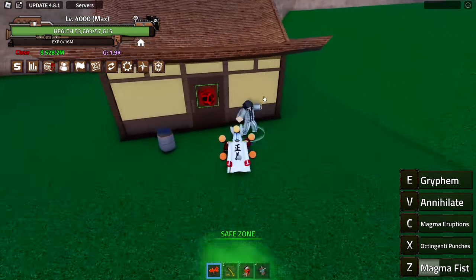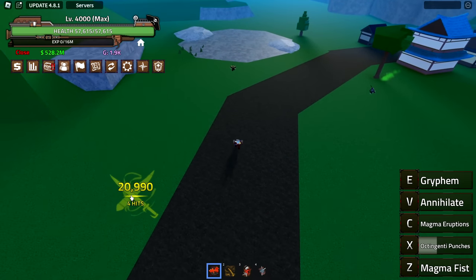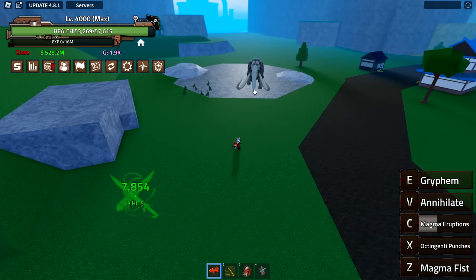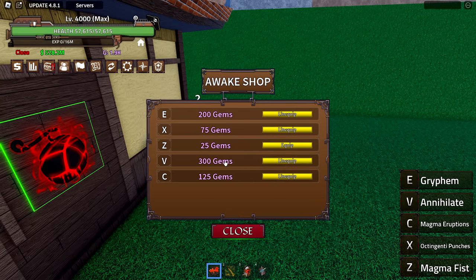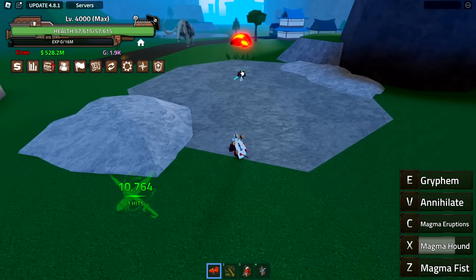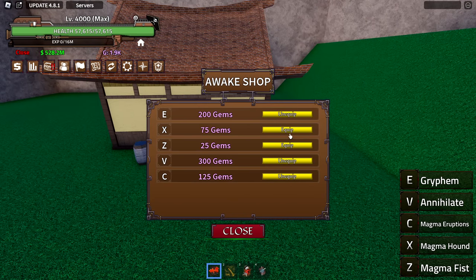The upgraded Z is just not good for me. X deals about 20,000 damage, the C does another 10,000 immediately, and then annihilate. I probably won't be using this fruit too much since the abilities are kind of weird. The V on the awakened version is way better though. Comparing awakened vs non-awakened X: the non-awakened only does 10,000 — so the awakened X is much better. The V is not too bad; I just have to click on the ground near enemies, so anyone in the air doesn't really get hit.